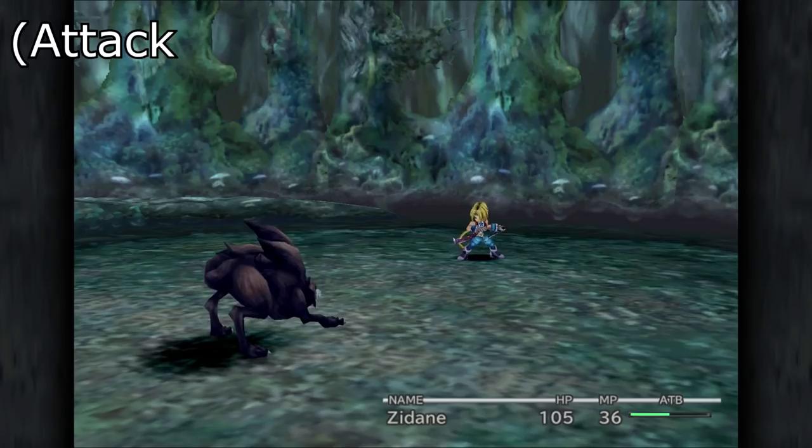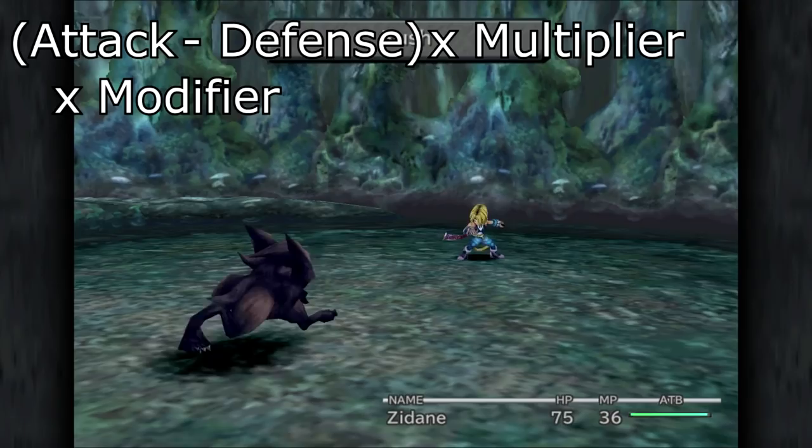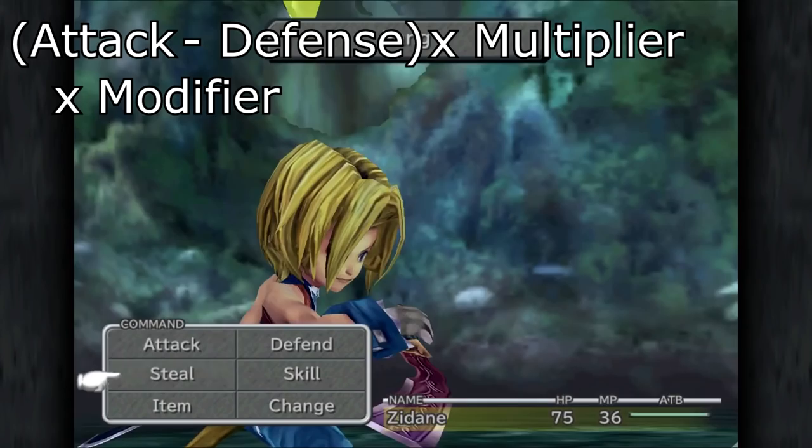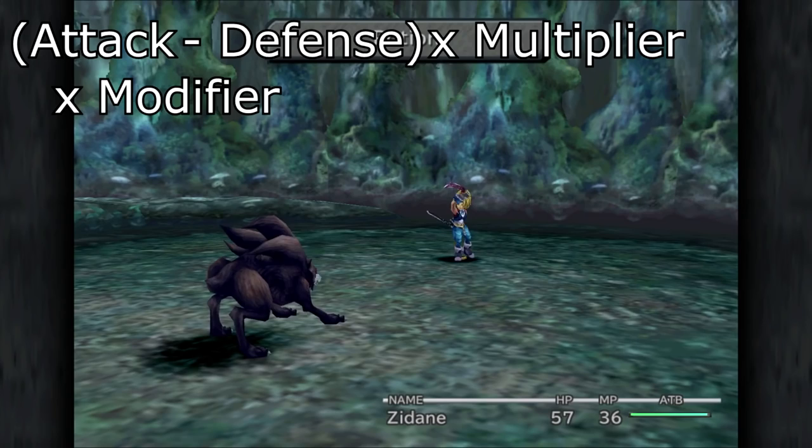The basic physical damage formula is attack minus defense times a multiplier times a modifier. The modifier is that enemy's resistance to the attack's element. It can be negative 1 if it absorbs the attack, 0.5 for half damage, 1 for normal damage, 1.5 for a weakness to that element, or 0 if it's simply invulnerable to it.